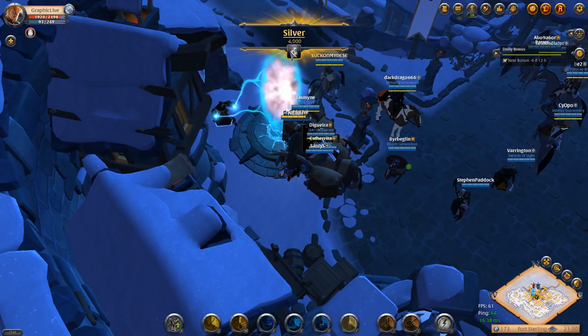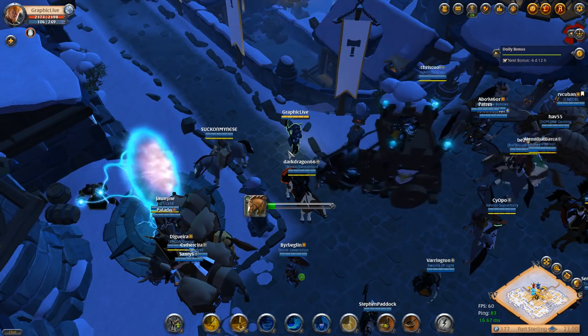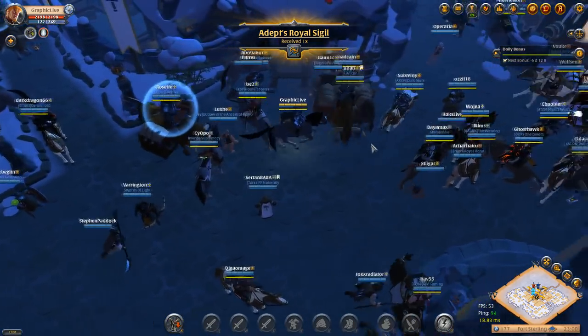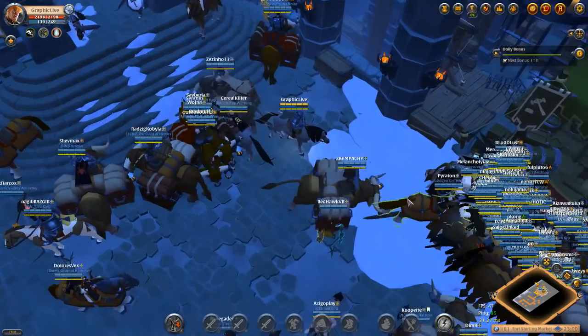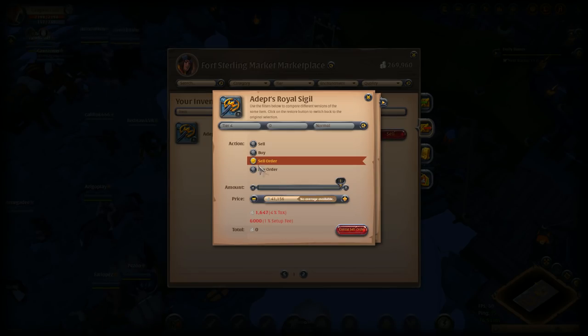Right here you see that I did get the Adept's Royal Sigil. We'll go down to the auction house and sell that real quick so you guys can take a look at what that actually sells for. I believe I'm in Fort Sterling right now — I do switch cities quite a bit throughout this series. Like I said, 40,000. The next thing we're going to be doing is going to random dungeons.